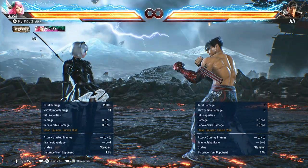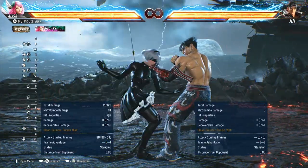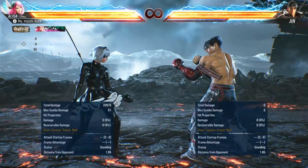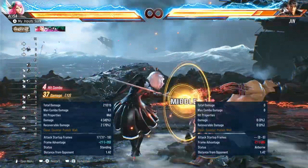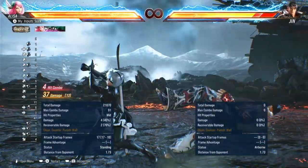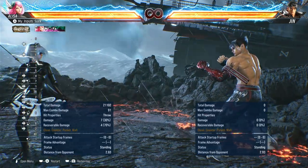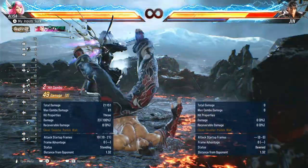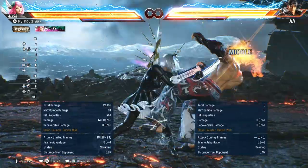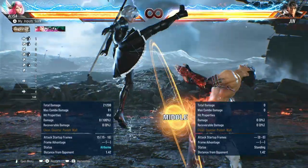Surprisingly, her combos are actually pretty easy. They revolve around while standing 1, 2, 3 — down forward 1, 1, forward 2 — and her up forward 1, which is something new as the bound. So in general, you're going to be doing something like this off every launcher. 69 damage. Also, I just realized when you do that, she tells you good game. She literally just chops you in half and then says GG easy. My god, Alisa, why? But literally off every launcher you can do that.